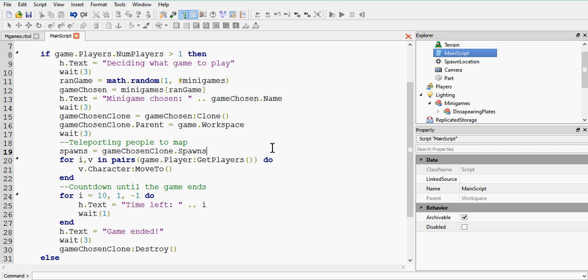We're getting all the children from our spawns model using GetChildren(), so all the spawns are now in a table variable. Then we say spawns[i].position, using the i number inside this loop. The player's character is being moved using the MoveTo function - it's a built-in function in Lua, and it only works on models. However, this could crash the script if the player has just entered the place and their player has loaded but their character hasn't yet loaded.